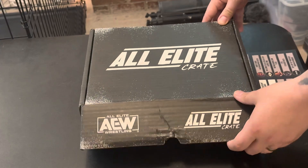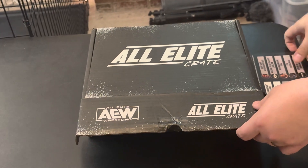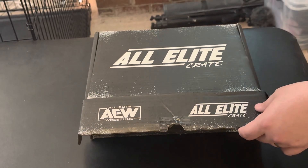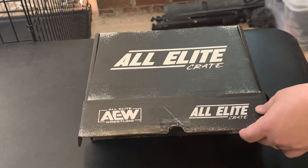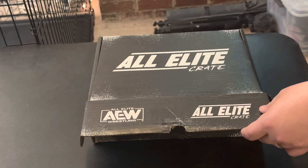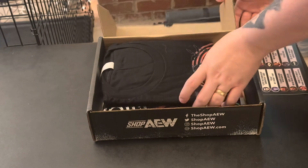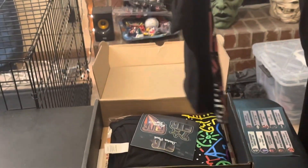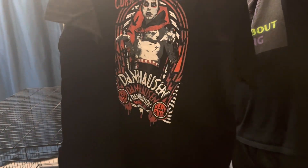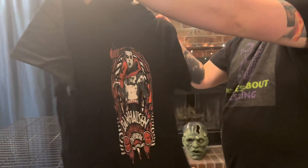All right, the moment of truth. The very first All Elite Crate. I'm not sure if these are all the same. It came with a card that tells me what's in it, but we're not going to spoil all that. We're just going to open it and see what's in it. We've got a Curse of Danhausen t-shirt. Pretty cool.